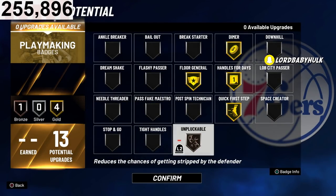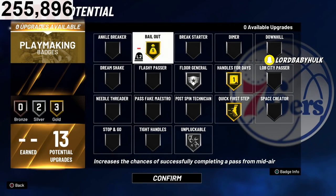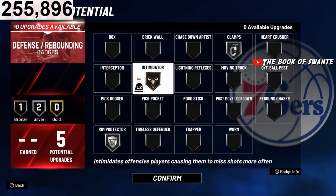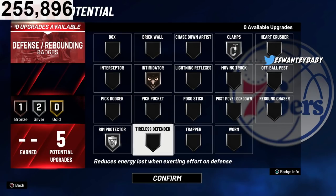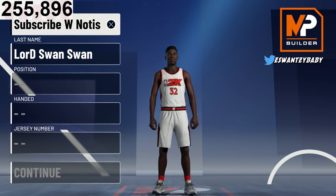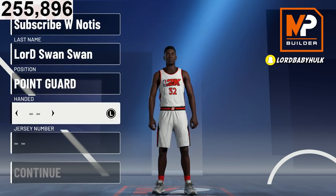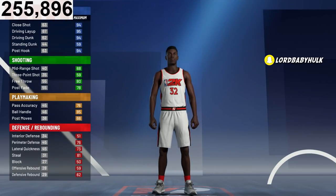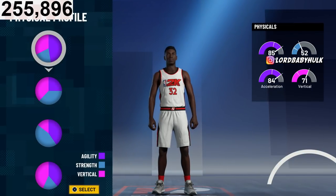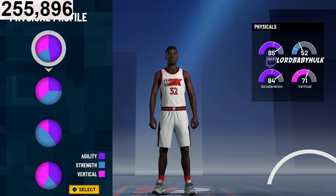You could set up your badges like this or like that — it's all up to you. You only have 13 of those slots. For defense, you're gonna be guarding corner and not really guarding on ball. Now here is the second build. Make it a PG to get Dimer and Floor General — if you make it shooting guard you won't get those. We're going with the same pie chart for this one.